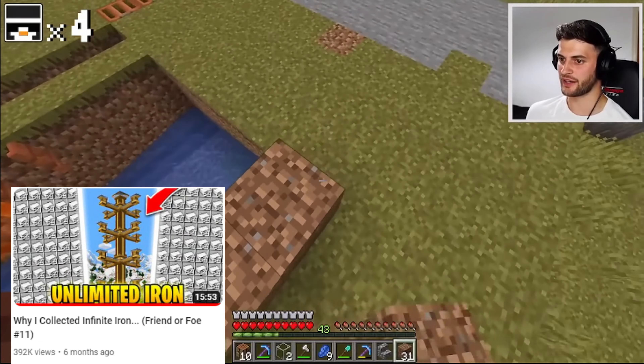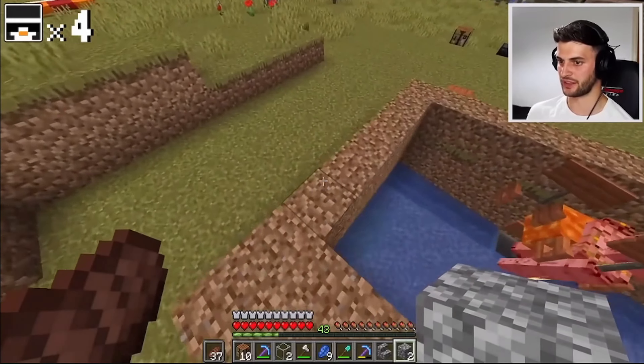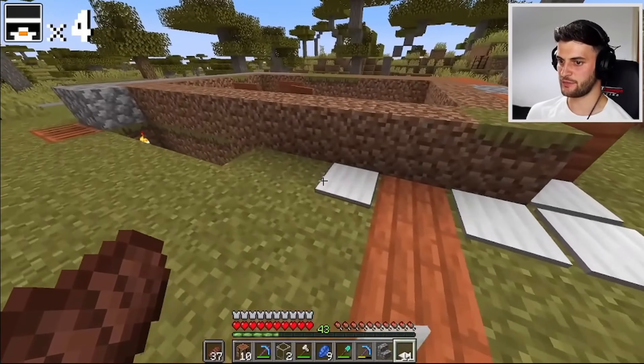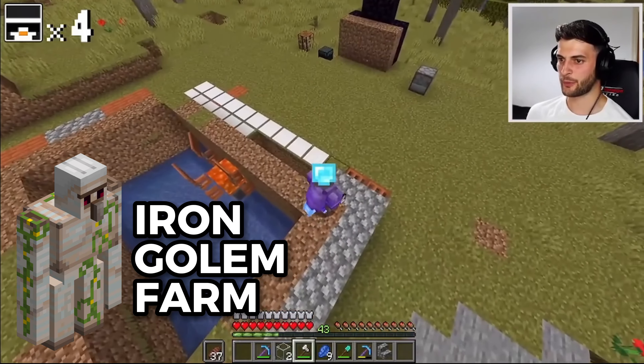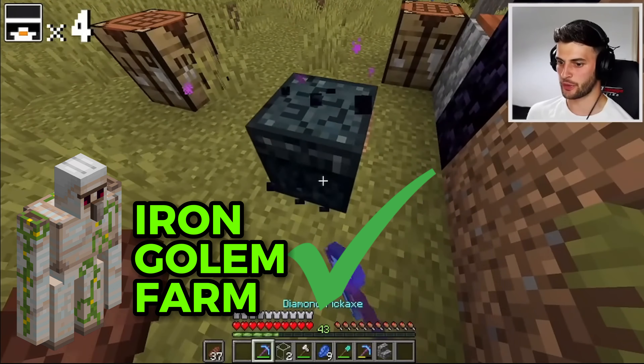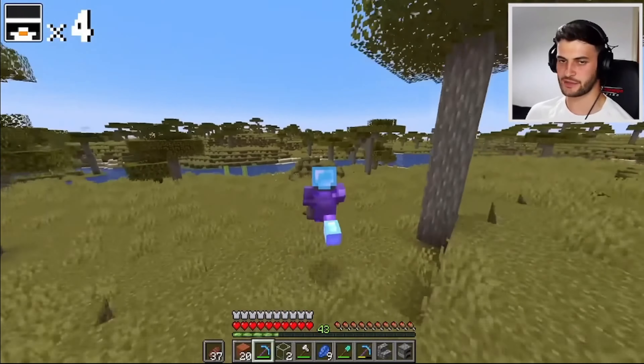I'm going to completely cover the area in another layer of blocks, which should make the farm work absolutely perfectly. Even better, I can take the iron it's generating, turn them into pressure plates, and save myself even more blocks. I'm happy with that — I'll return with gold pressure plates at some point just to make it absolutely certain, but it's not super important. Whilst that's running in the background, I can go and work on the next project.